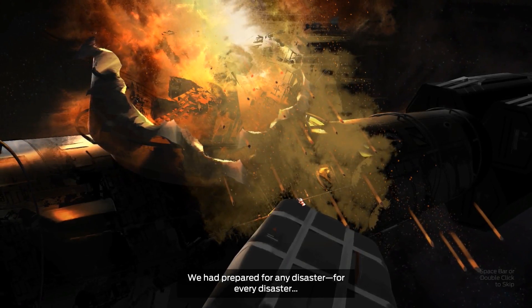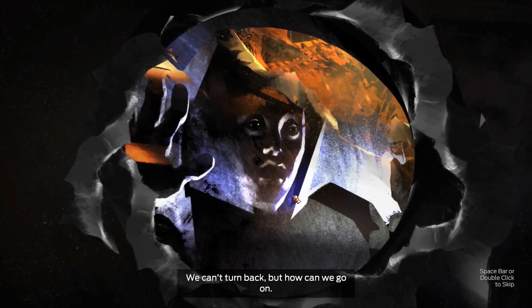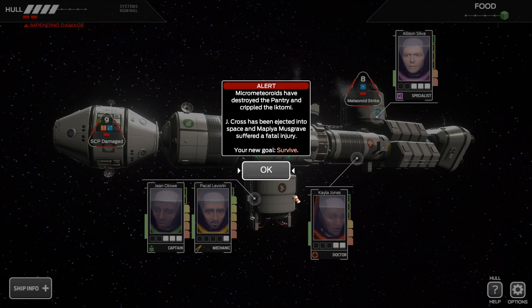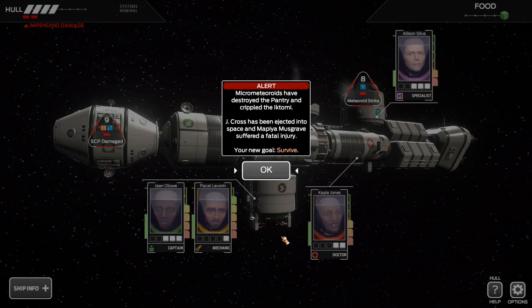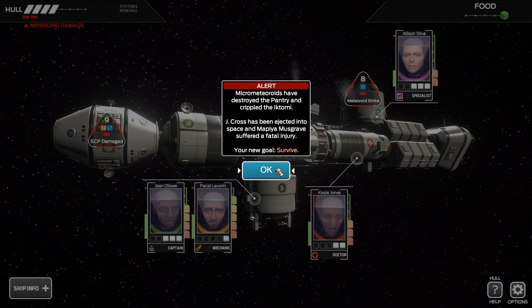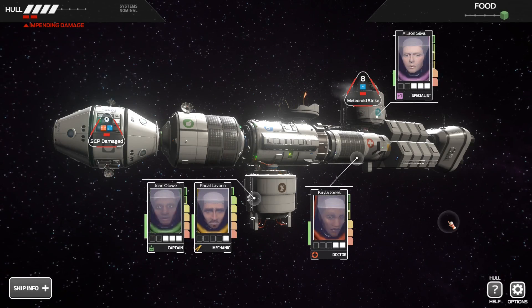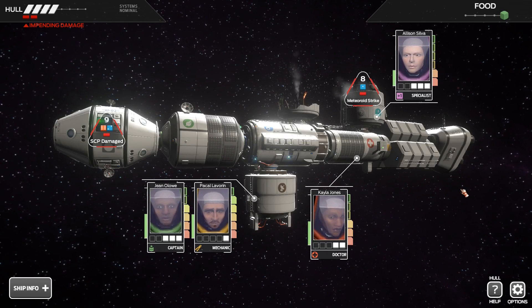We have prepared for every disaster — not all of them at once. We can't turn back, but how can we go on? Badly. Meteoroids have destroyed the pantry and crippled the Iktomi. Jake Cross has been ejected into space and the crew has suffered fatal injury. New goal: survive. Okay, that's gonna go well, I'm sure. Alright, well that all went to hell quickly.